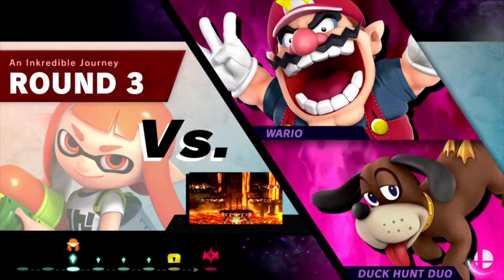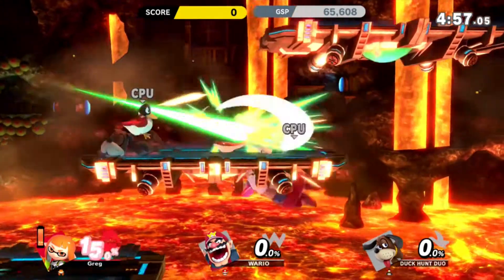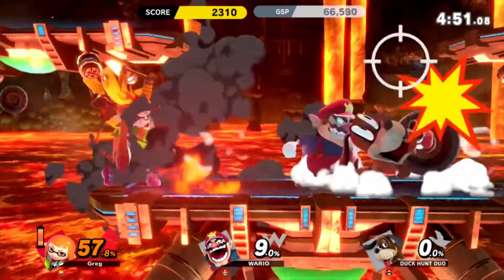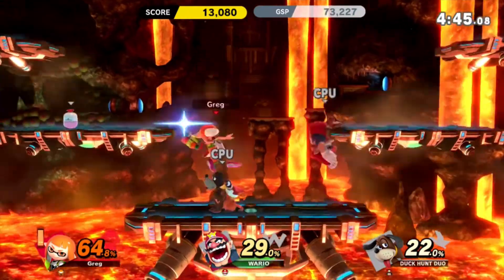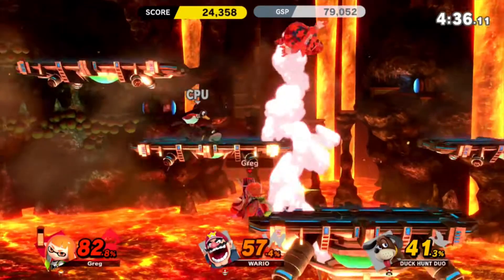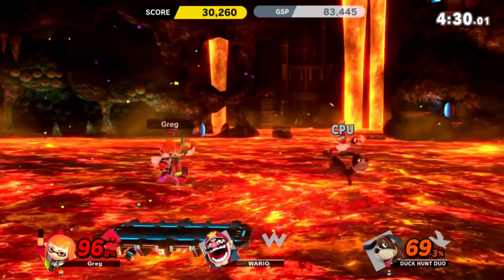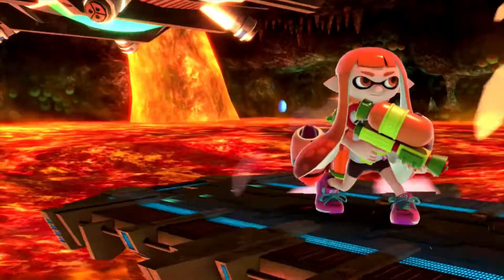Wario and Duck Hunt Duo up next. I think Wario is red. Duck Hunt looks more brown. Oh no — I fell in the lava but I'm okay, still alive. Duck Hunt's a character I always struggled to play against because of all the projectiles. I usually play as Ike — he's my favourite character and he's very up-close with no projectiles, so Duck Hunt was always a difficult one to play against. I'm surprised I got that without dying given that I fell in the lava right at the start.